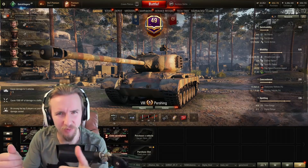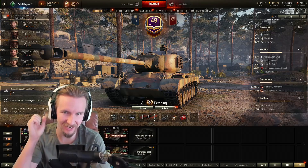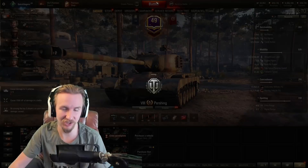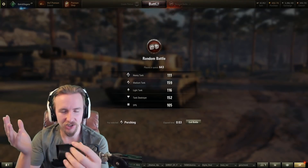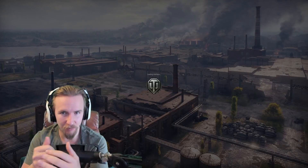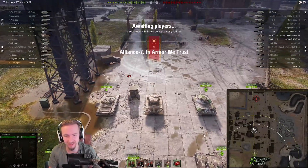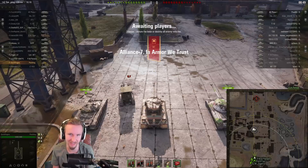Hi everyone, it's Quickie Baby, and welcome back to World of Tanks. Today I'm going to be playing my first loves inside the game. Firstly, it's the M26 Pershing — this tier 8 American medium tank absolutely showed me how good it can be to be an all-round vehicle inside World of Tanks. Unfortunately, since then it feels like all the other vehicles have got a lot better than it has.